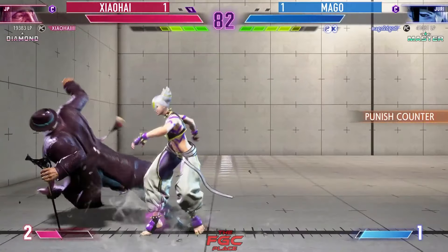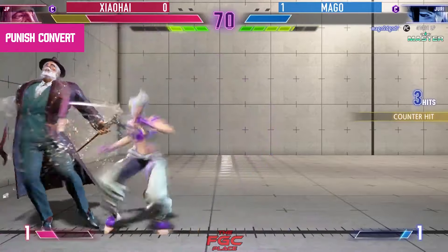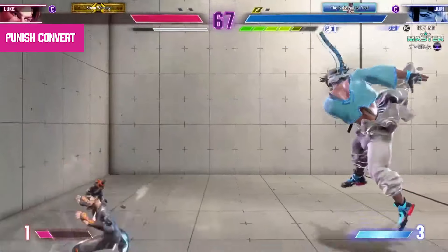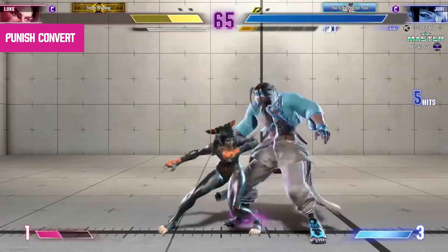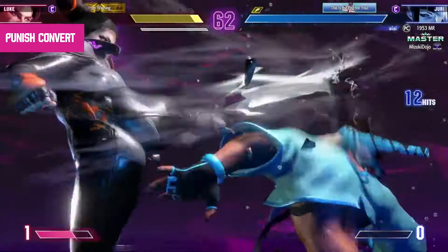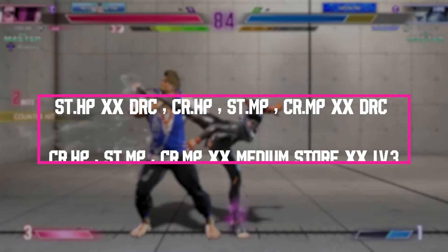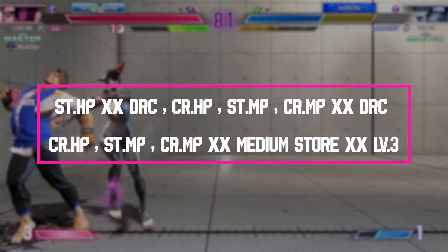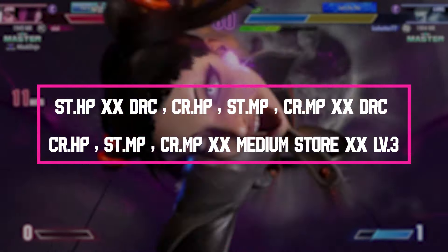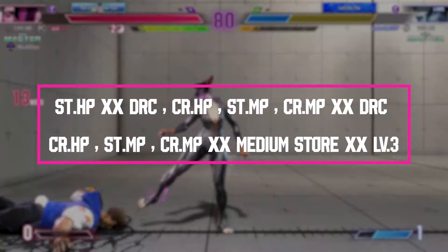The fourth combo we're going to be learning is a punishing combo. In Street Fighter 6, a situation that will happen a lot whenever you're pressuring your opponent on wake-up is for them to wake up with an invincible move. If you read that your opponent is going to wake up with an invincible move, you're going to want a combo that will make them think twice about mashing it, especially when their health is getting low. The specific combo is: standing heavy punch, drive rush cancelled, crouching heavy punch, standing medium punch, crouching medium punch cancelled again into drive rush into crouching heavy punch, standing medium punch, crouching medium punch into medium kick store, cancelled into your level 3 super.